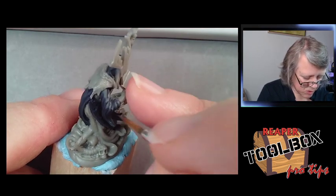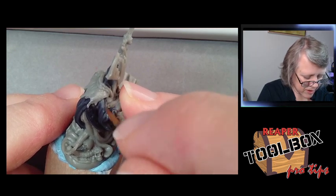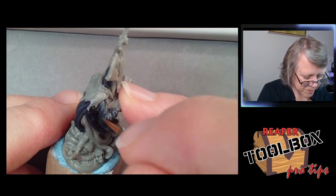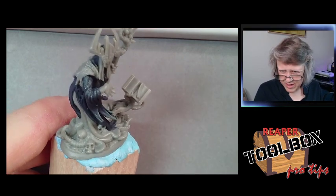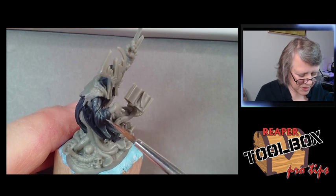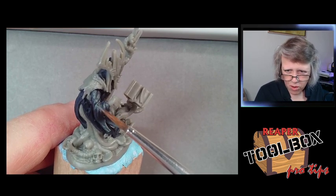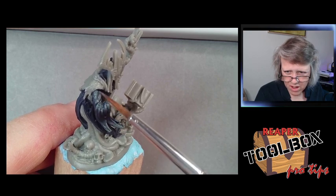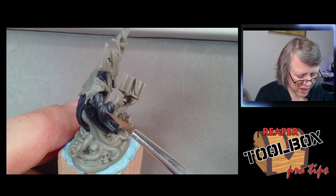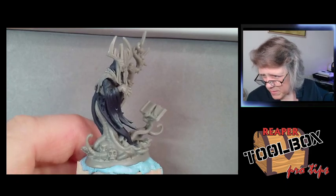I'm putting a little bit of a mix of our green highlight and Death Knight Black up here, raising up the overall shade of this area because it's all facing the light — so even the shadows should be lighter than down here, if that makes sense.